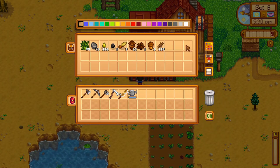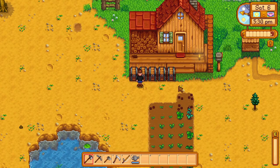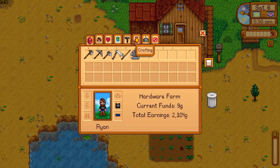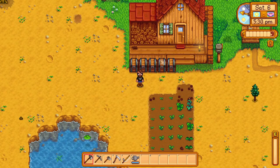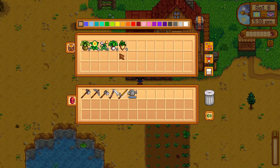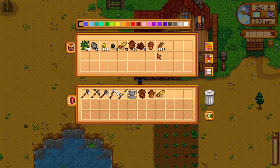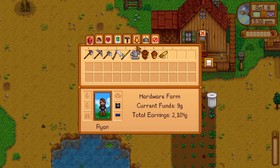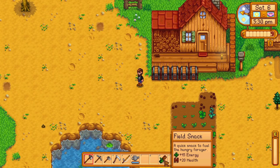Maybe I can make that granola bar thing. Oh there it is — the field snack recipe! One acorn, one maple seed, and one pine cone — simple. Let me open the right chest this time. Bada boom! Let's get that done — delicious! We want to eat that right away.